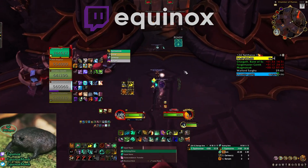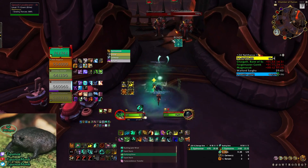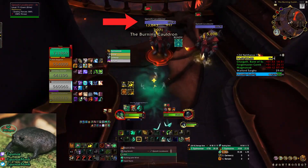After defeating Forgemaster Goric, you'll head towards the final boss of the dungeon, and along the way you'll encounter two Kalashii Lava Bears before you jump off the cliff.